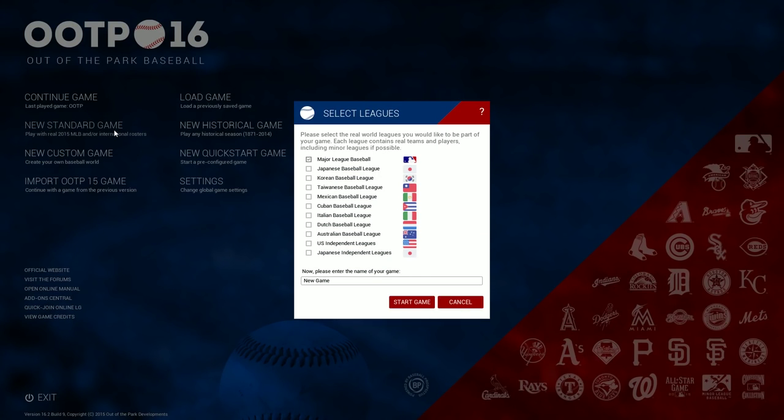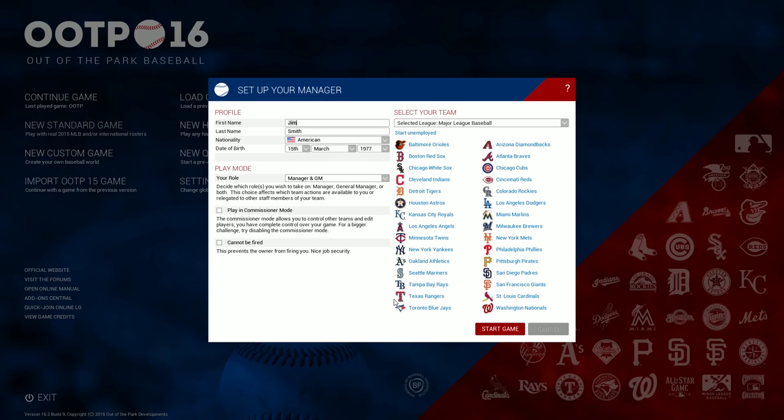Setup is pretty simple. Start by choosing the leagues you want and naming your save. We'll leave Major League Baseball as the default, but when you enable leagues in other countries, players can move around the world as in real life. Then enter your name and choose your role. You can play as the manager, the GM, or both.